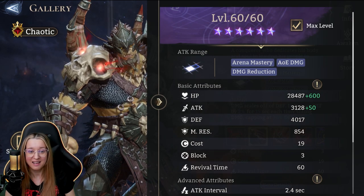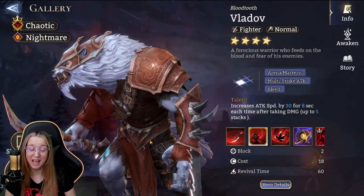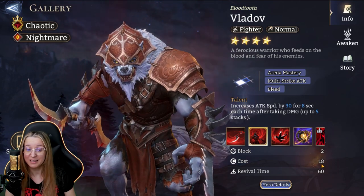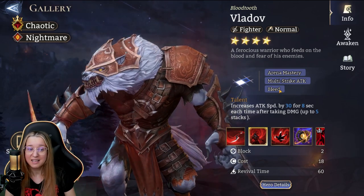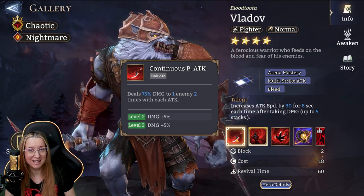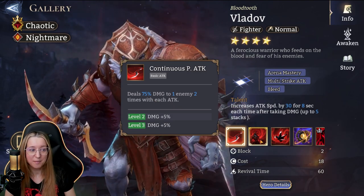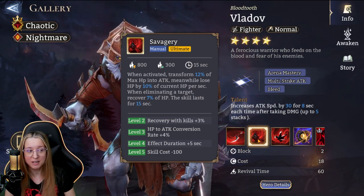He's got some really great base stats — pretty darn tanky and should be very easy to keep alive. Next up we have Vladov, the epic lord. Just like the legendary one, he also has a reduction in hero cost by five for arena, so placing him is only 13 for cost — really low, really great. He does have a bleed as well, so this is someone you could use in guild boss if you're not lucky enough to have a Salazar.